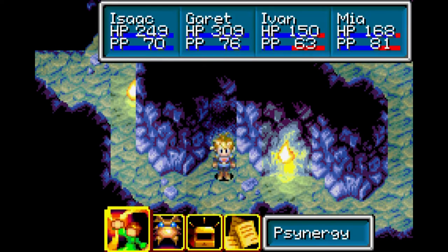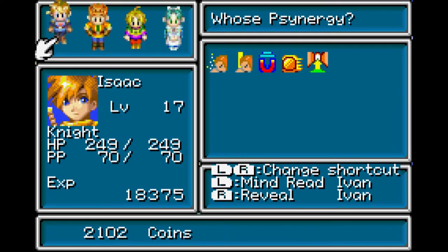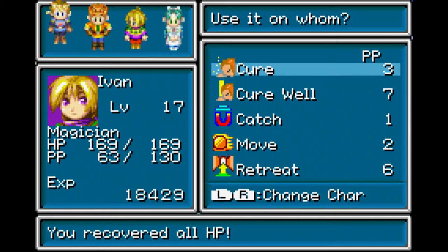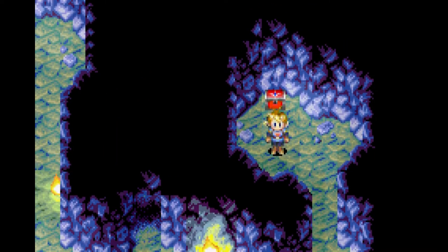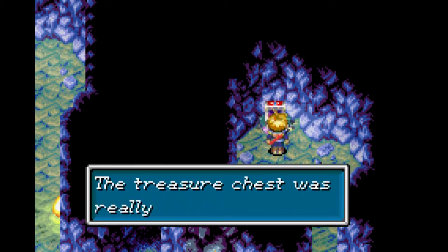Welcome back everybody to another episode of Let's Play! Last time we made a return visit to Vault for the first time in like 20 episodes. It's been quite a while. We found there's a new secret cave we can explore. The reason we couldn't explore this cave before was that you need a Reveal to gain access. There's also another cave we have access to, and another thing we saw in another town we'll be visiting.